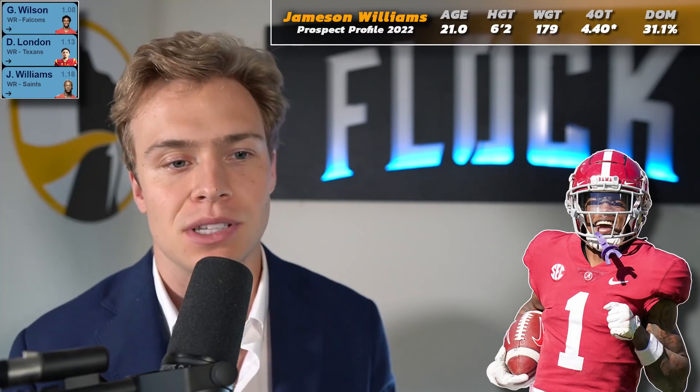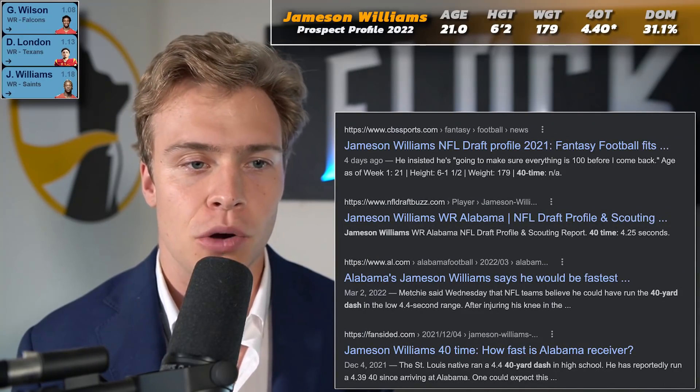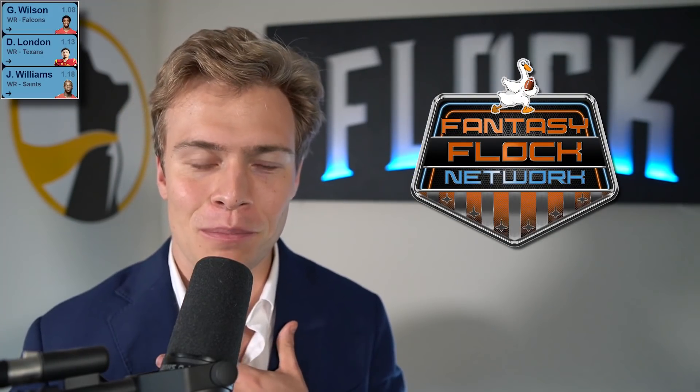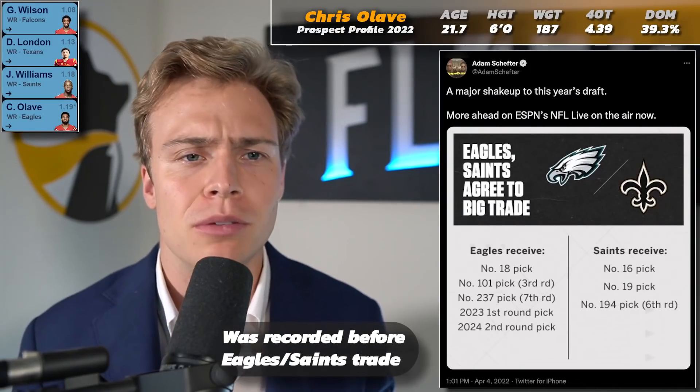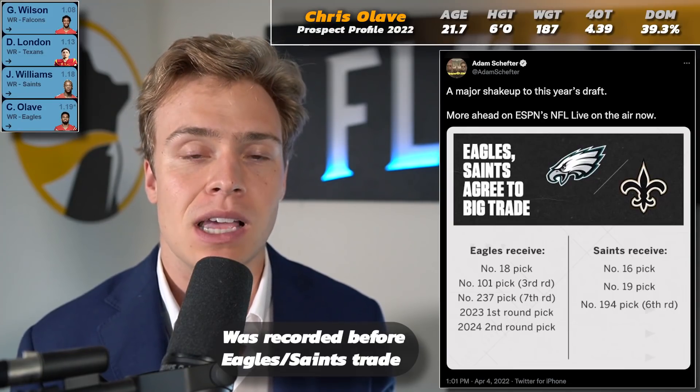I'm worried about a Rashad Bateman situation where an injury makes it very hard to get implemented into the offense your rookie year, and hard for talent evaluators to check you out. But Williams is probably the fastest wide receiver in this draft class, and teams need that speed to stretch the defense and draw safety attention. With Michael Thomas operating underneath in New Orleans, Williams would be a natural fit. From a fantasy perspective I prefer Chris Olave — he goes pick 19 to the Philadelphia Eagles to play alongside DeVonta Smith.